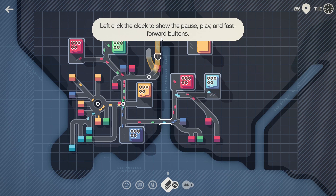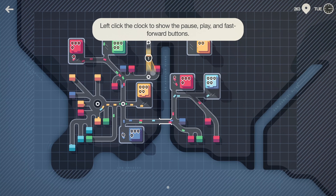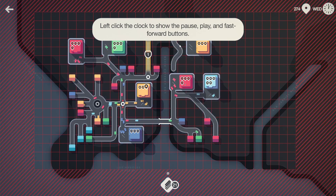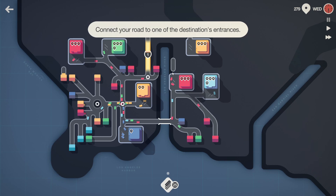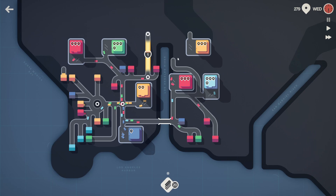I wonder how big the motorways can be here — if there's a limit. Hold on — what? Click the clock — what the hell? Fast forward button. Click the clock. All right, let's pause. Destination entrance — so we're just gonna go that way. We stop up over there. Okay, so we have a little roundabout way to get there, but a way to get there.